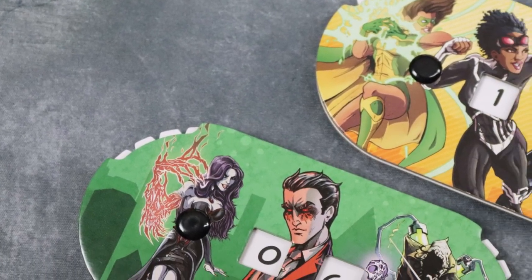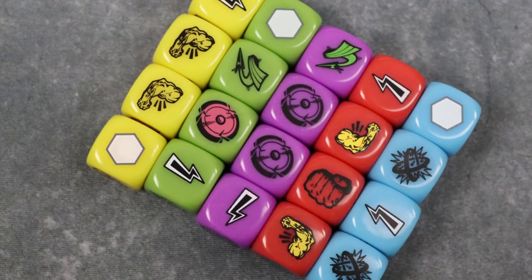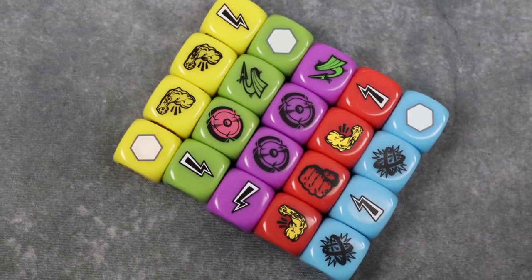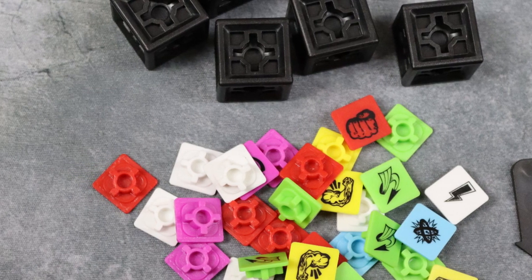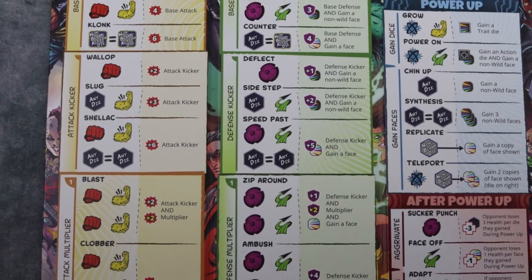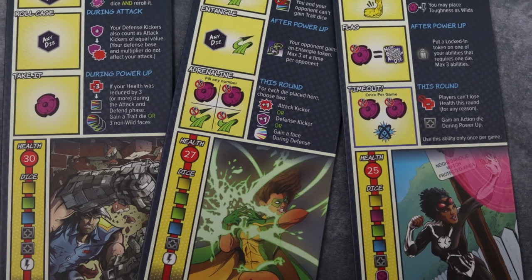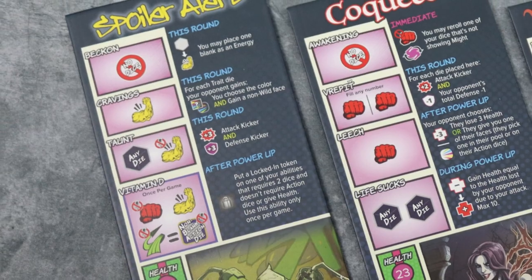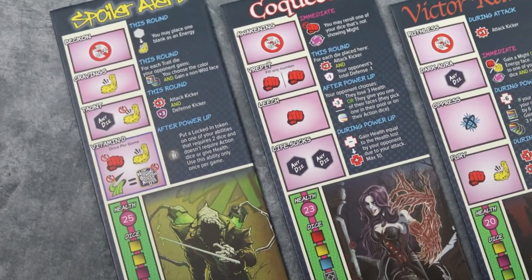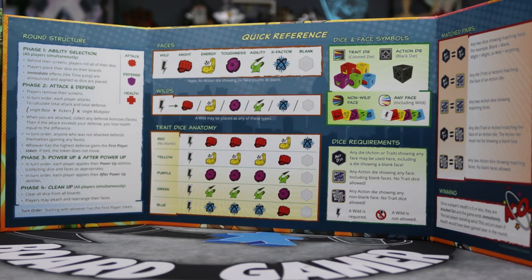You get some starting dice depending on which character you choose, and you also have a player board — both players share the same board — which has attack, defense, and dice manipulation options on it. There's also a character board with abilities that are unique only to your character. The game is incredibly easy to teach; it's beyond me how easy it is to teach this to practically anybody.